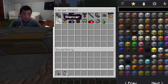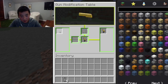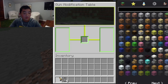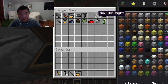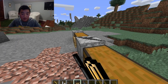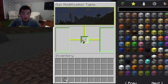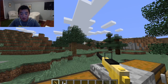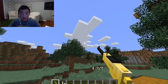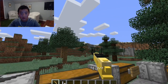Now we've got the attachments. As you can see with the gun modification table, I take the Desert Eagle and there are two slots for attachments and one color slot. I take the long barrel, the fully automatic upgrade, and the red dot sight, and bring that over. Now as you can see it's all saved onto this one pistol — long barrel, fully automatic, and the red dot sight so you can see easier.